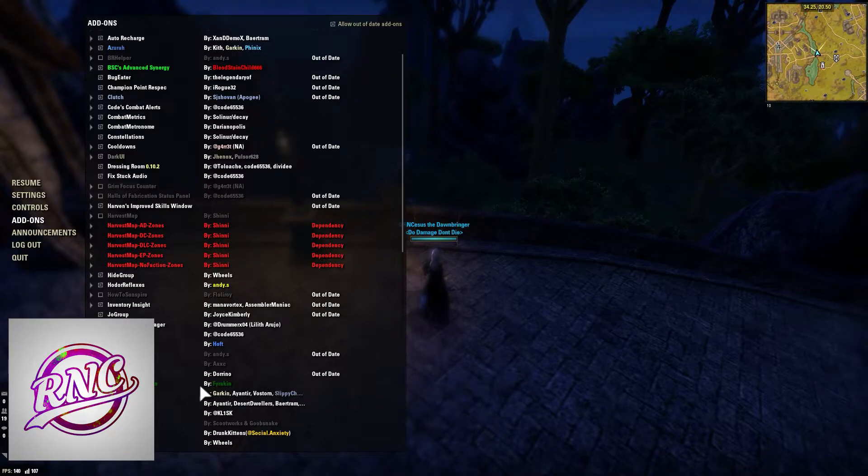Halls of Fabrication is, again, a trial-specific add-on. Use this whenever you go into Halls. It shows boss bars, different mechanic timers, and other things that you really need to have.